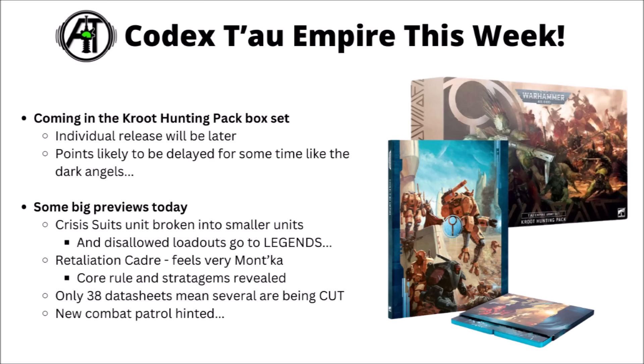In this video I'll focus on the battlesuit previews. First up, crisis suits are being broken down into three different unit classes, though unfortunately disallowed crisis suit loadouts are going to Legends. The Retaliation Cadre is the name of the battlesuit damage-up-close detachment — it does feel fairly Mont'ka. We've got its core rule revealed alongside some stratagems. From the teaser article, it's confirmed there are 38 datasheets in the codex, meaning some will be cut. With the datasheet counts changing, a new Combat Patrol also looks fairly confirmed.